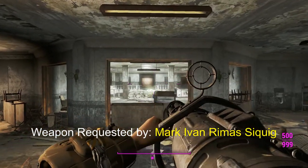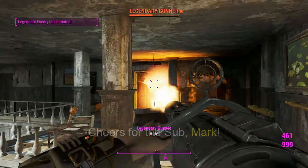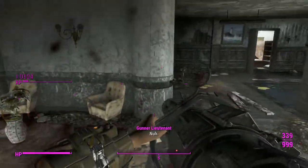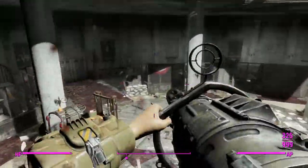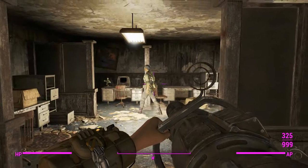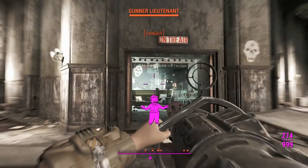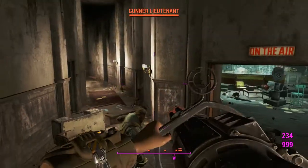G'day guys, this is Captain Noob here today and I've got the two-shot explosive minigun — this is going to be fun. I'm going to explain this weapon's damage pretty concisely: it kills quite easily. So basically it's a minigun, it's going to fire fast as hell, and you're going to be firing two shots per firing cycle, and each of those two shots will turn into explosions.